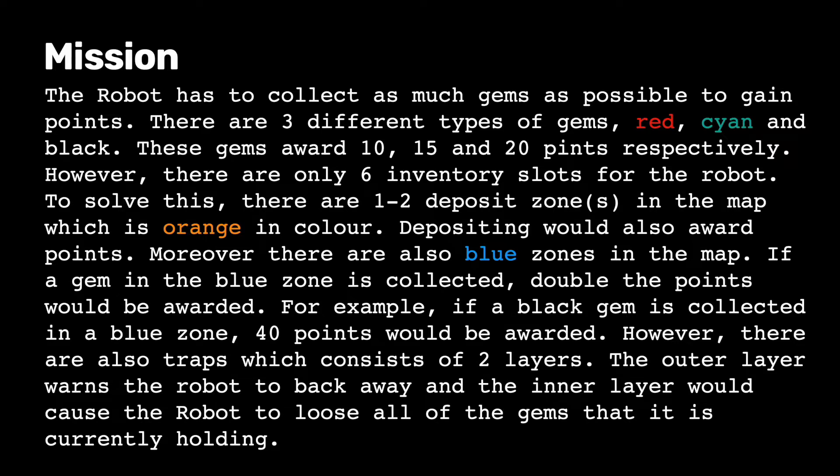However, there are also traps which consist of 2 layers. The outer layer causes the robot to back away, and the inner layer would cause the robot to lose all the gems that it is currently holding.